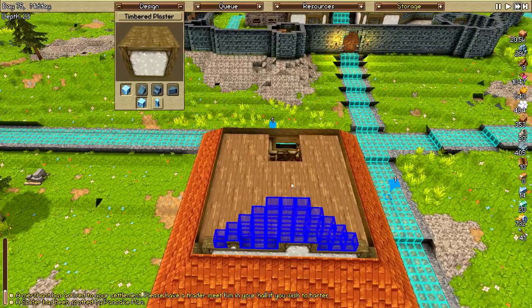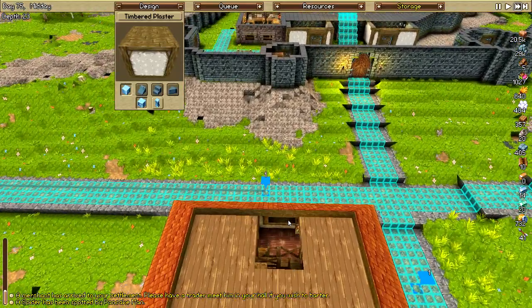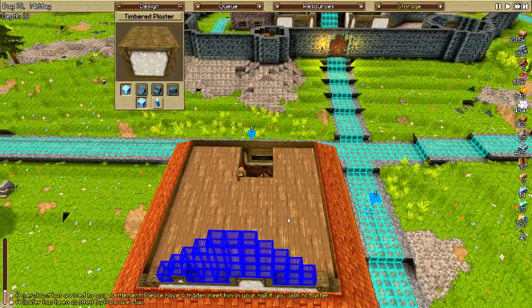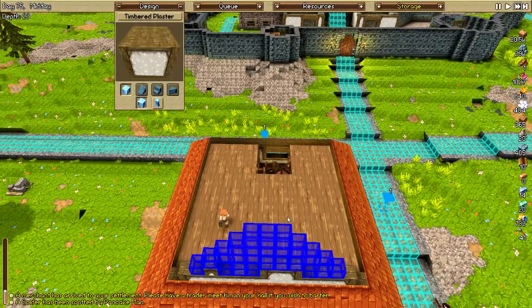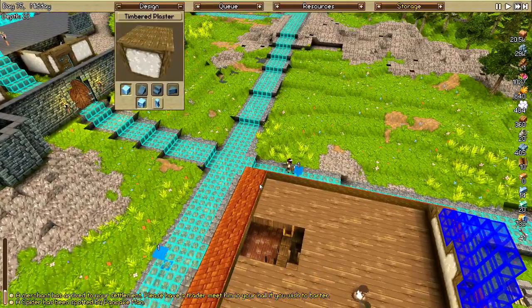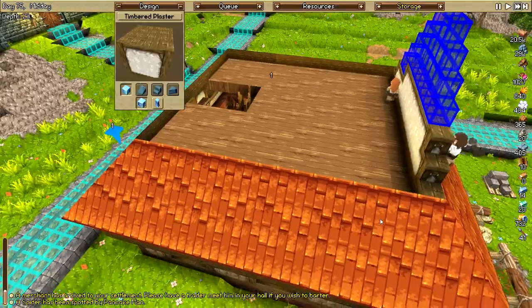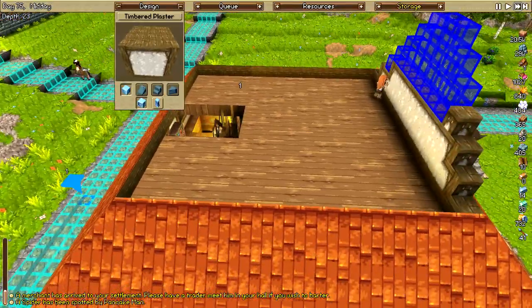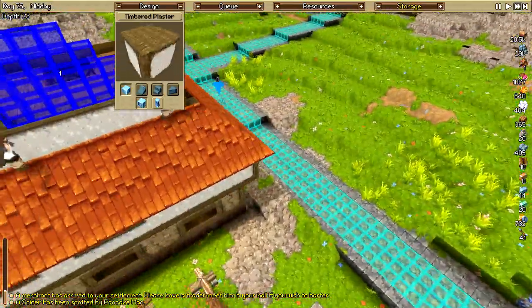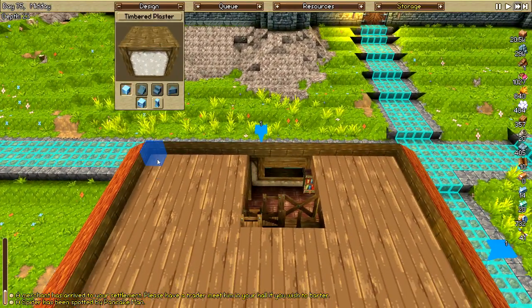I kind of like that look though. It gives me quite a bit more space if I can figure out how to get some stairs up to this level to actually have a third floor. I think that would be pretty good. I can probably fit some stairs right up there. I have even more beds — I have no shortage of beds whatsoever.